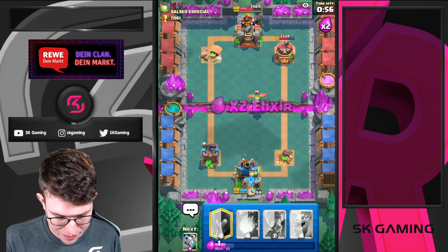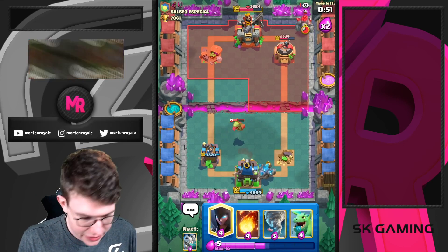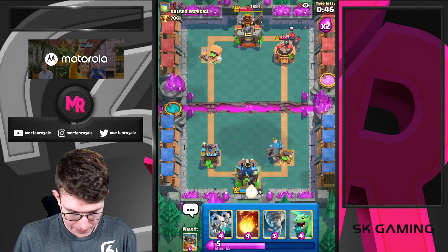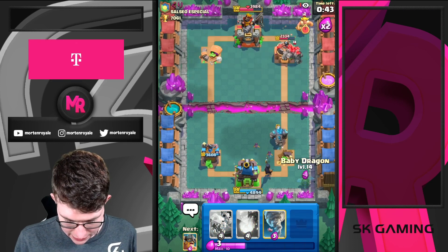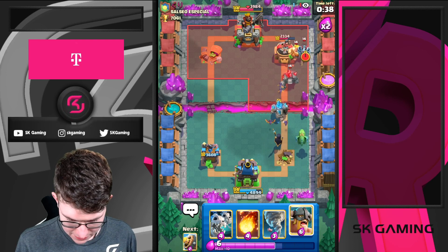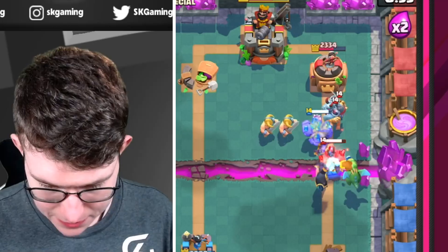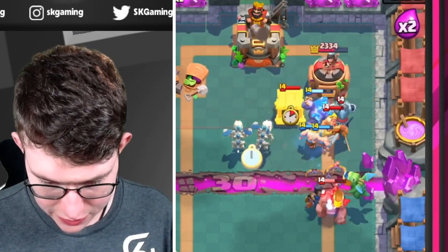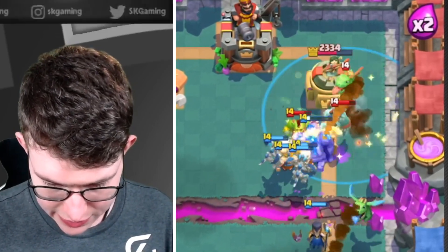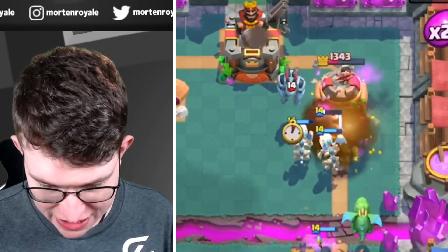I'm going to go Golem in the back. He's going in the same lane. Just going Night Witch here. Going Baby Dragon. Going E-Barbs in the pocket, then Skeletons in the pocket also. Just waiting here, then going Tornado to do this all together. Also Fireballing this just to make sure — maybe his Baby Dragon dies and doesn't get the splash in front of my Skeletons.